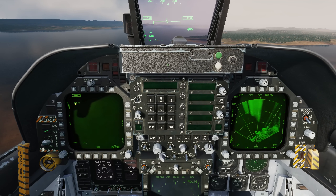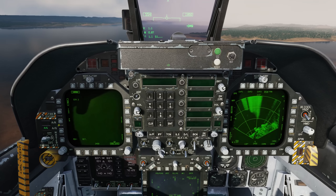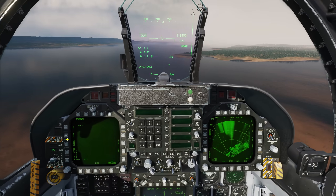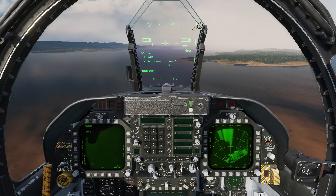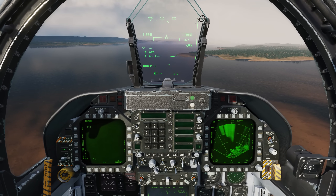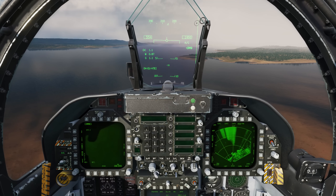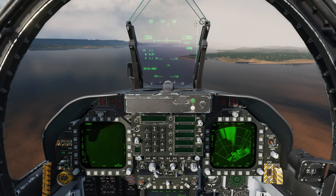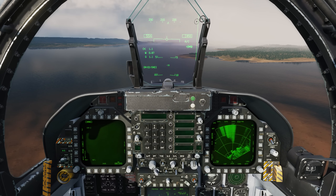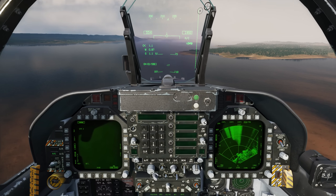The first two we talked about earlier: self-protect (SP) and target of opportunity (TOO). The third one, PB — pre-briefed — and if you're familiar with the video we did recently on the F-16 pre-brief mode, it acts in a very similar way. We'll select a waypoint that the HARM will fly out to, and on its way down to the target area it will turn on its seeker and search for a radiating SAM radar of the one we selected.